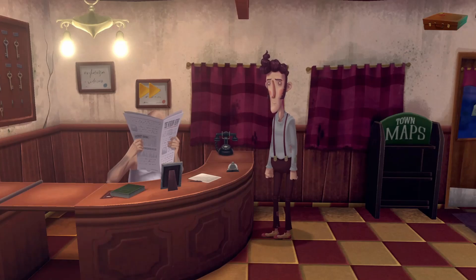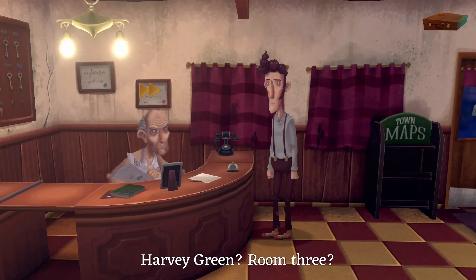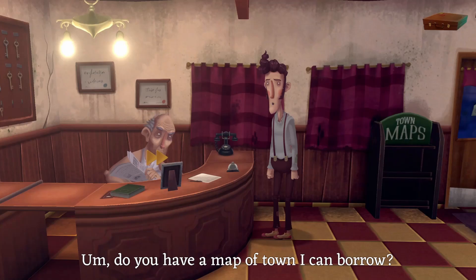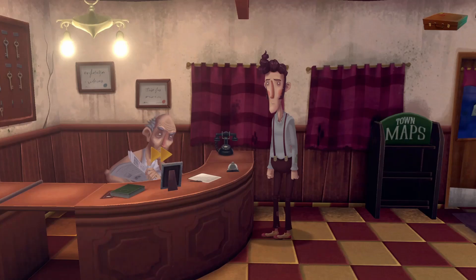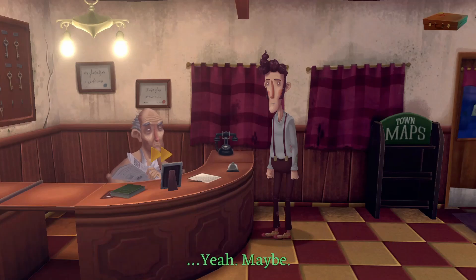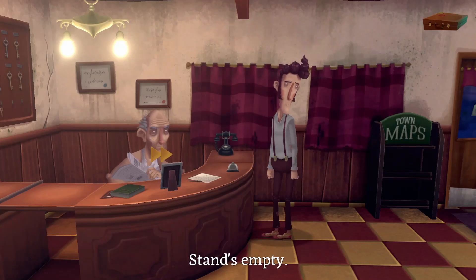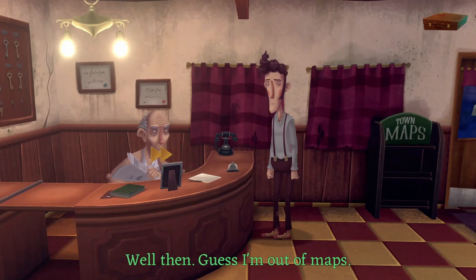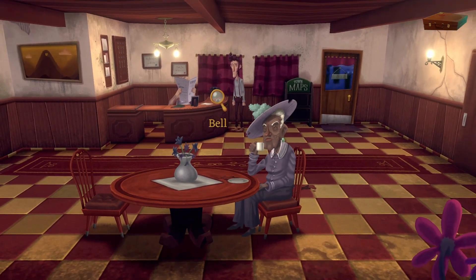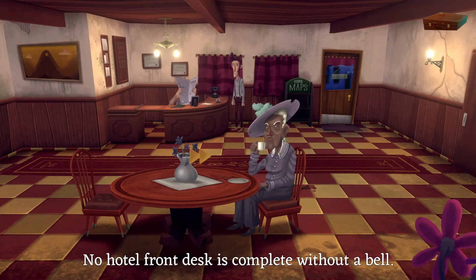Hello. 'I know you, Harvey Green, room three.' Do you have a map of town I can borrow? 'People don't usually ask for maps. You're not in the book — maybe the morning guy forgot to add me when I checked in.' Yeah, maybe. 'The map stand behind you is empty.' Well then, guess I'm out of maps. 'No hotel front desk is complete without a bell.'